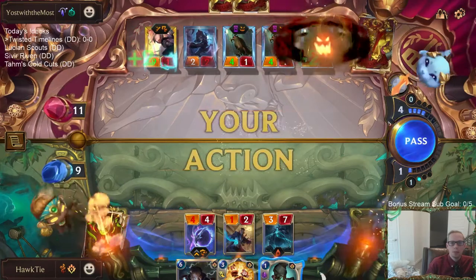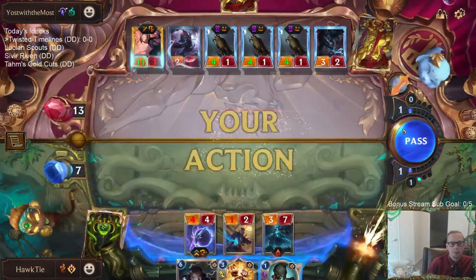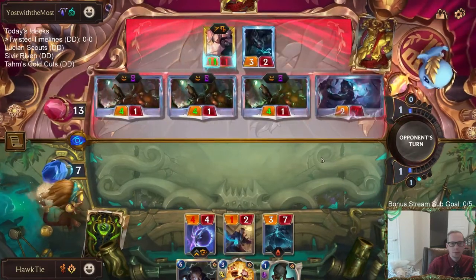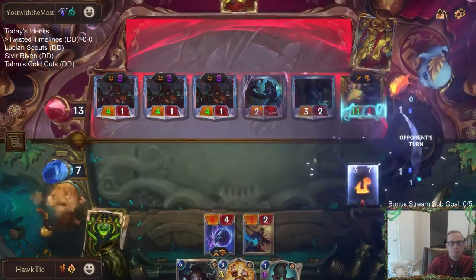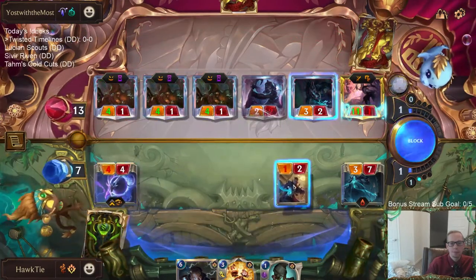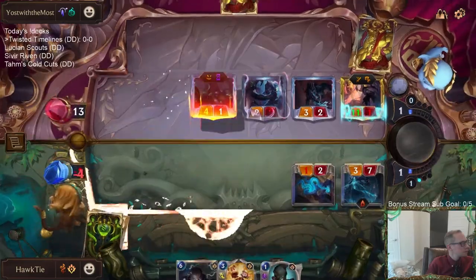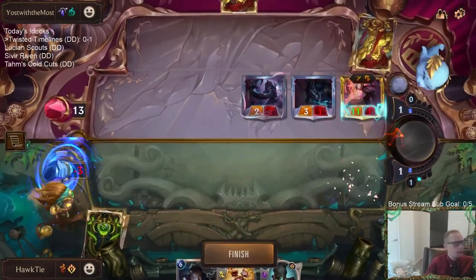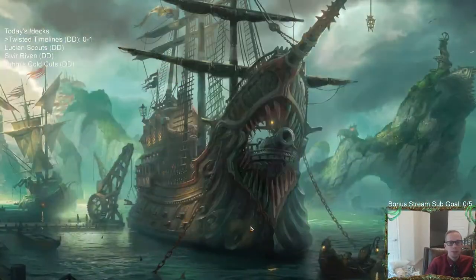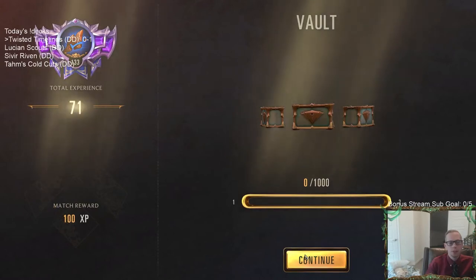This is what I was worried about — that's 10 damage. I liked the stuff our deck was doing. That Diana and Nocturne deck is awesome — they had a good hand and their deck's a little better than ours. But I liked the things our deck was doing from just this first game. I see some potential. That was a pretty cool game.